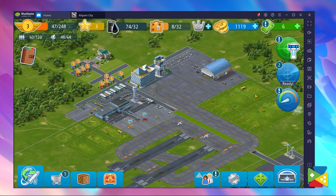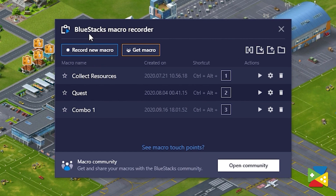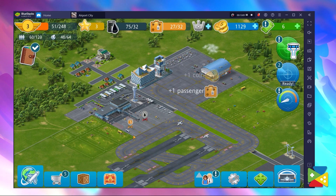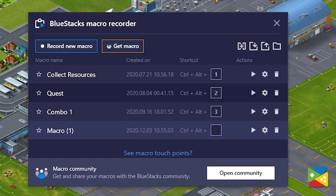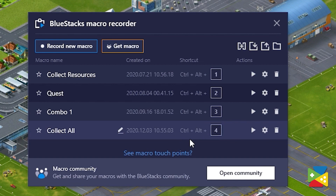The macro feature allows you to record a sequence of commands and replay the recording on multiple intervals. With that, you can automatically collect coins and service aircraft without having to pay attention to the game at all. This macro feature simply replicates all of the commands you want to do with perfect precision. You can save it on a BlueStacks instance for later use and replay it using a hotkey that you can set yourself.